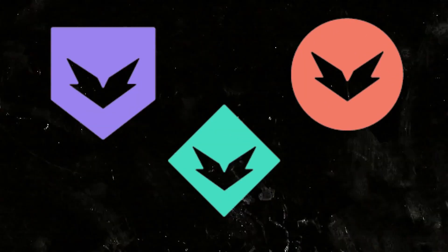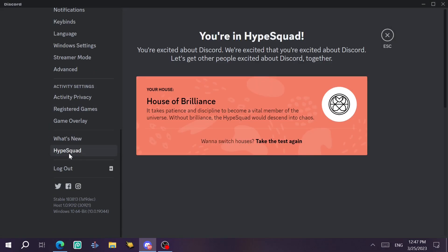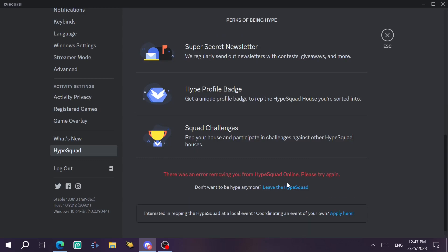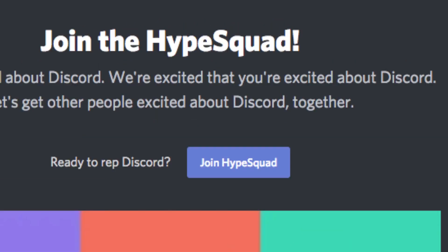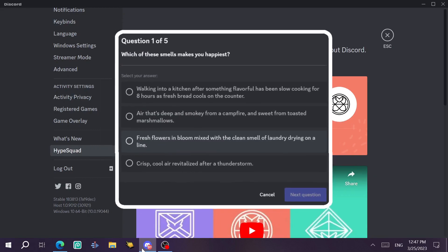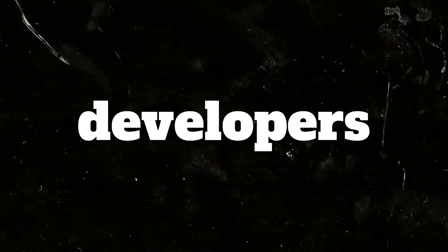The HypeSquad House badge — there are actually three of these badges but you can only get one. It's the easiest badge to get. Open Discord on your computer, go to User Settings, scroll down to HypeSquad, and take a short quiz. There's a button that says 'Join HypeSquad' and based on your answers to five questions, you'll be granted one of the three house badges.